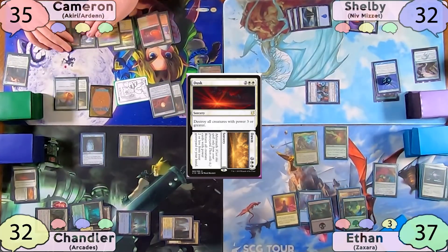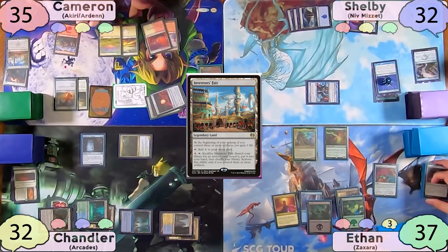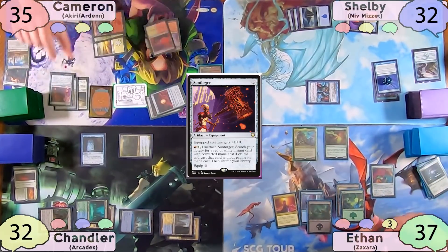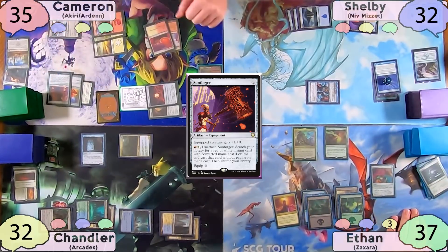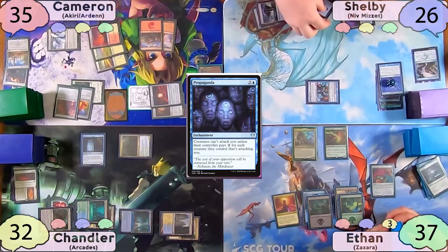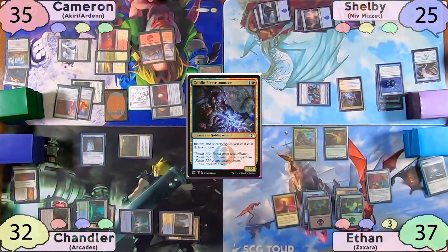On Cameron's turn, he plays an Adventurer's Fair, thinks for a little bit, and decides to crack it, finding a Sunforger to his hand. He then casts it and free-equips it to his Puresteel Paladin, then moves to combat and swings for six at Shelby. Shelby then plays another Island as land for turn, casts a Propaganda, then casts Goblin Electromancer, taking one to his Fiery Islet. After this, he passes to Ethan.